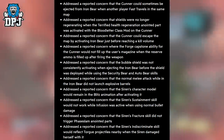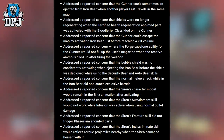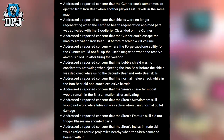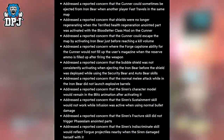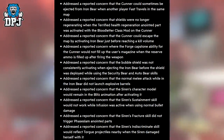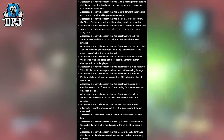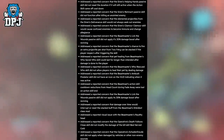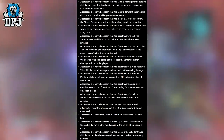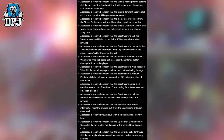Addressed that a normal melee attack while in Iron Bear did not launch explosive barrels. Addressed that the Siren's character model would remain in the Blitz animation after activating it. Addressed that the Siren's Sustainment skill would not work while Infusion was active when using normal bullet damage. Addressed that the Siren's Fracture skill did not trigger face slam noted parts. Addressed that the Siren's Indiscriminate skill would reflect 12 projectiles nearby when the Siren damaged herself with it. Addressed that the Siren's Helping Hands passive did not reset duration if still active when the action skill came off cooldown. Addressed that the Siren's Remnant passive skill did not function after killing an anointed enemy. Addressed that elemental projectiles from the Siren's Deliverance skill would not always seek out enemies. Addressed that the Siren's Glamour skill would cause confused enemies to become immune and change allegiance.